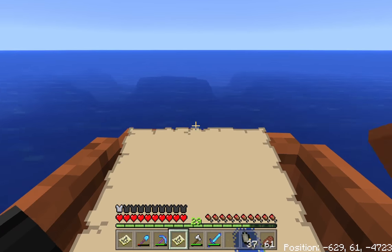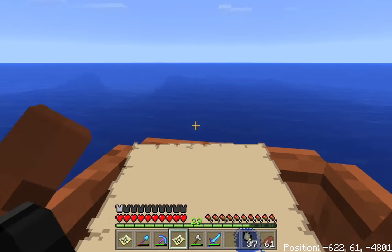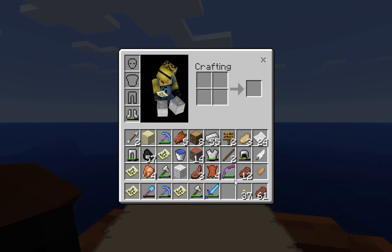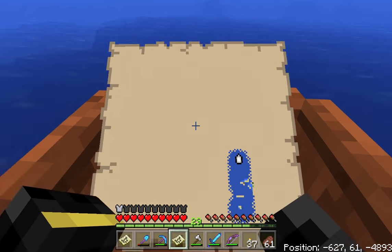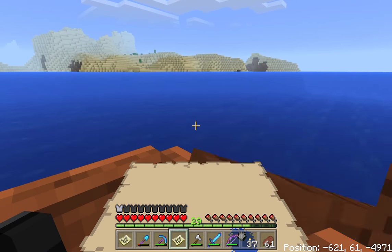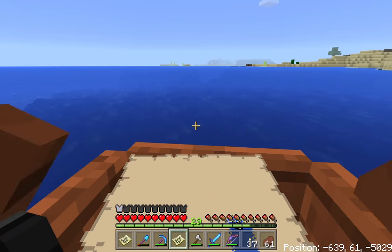There's a lot of sea. Maybe we'll find an elder guardian. We also found some horses earlier. Just keep swimming, just keep swimming. There's an island over to the right, maybe we'll have a look there in a minute. Or desert - I believe jungle biomes are found in warmer climes. If any of the three people who watch this video know where to find a jungle biome, that would be very useful as we've been looking for a long time.